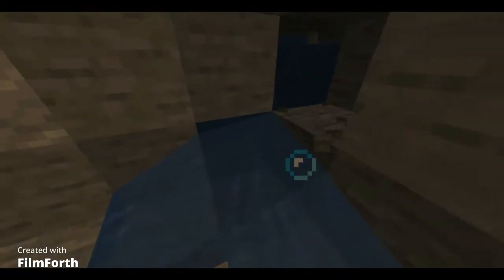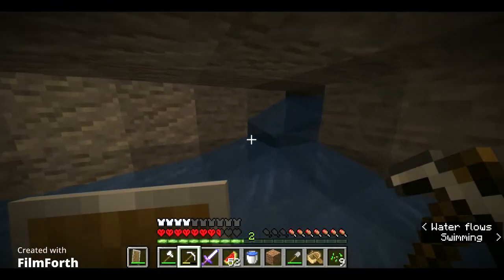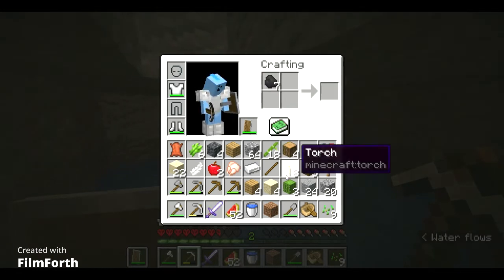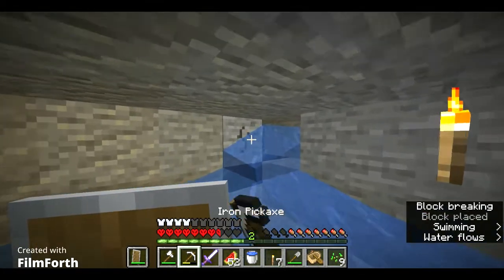So basically, what I found here was like a little underwater cavern, and I think I could make something amazing in here. Maybe like an axolotl tank or a mob tank — it's somewhere around here — and it would be really, really cool.